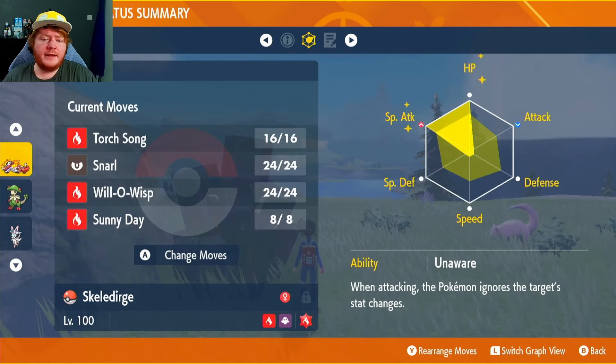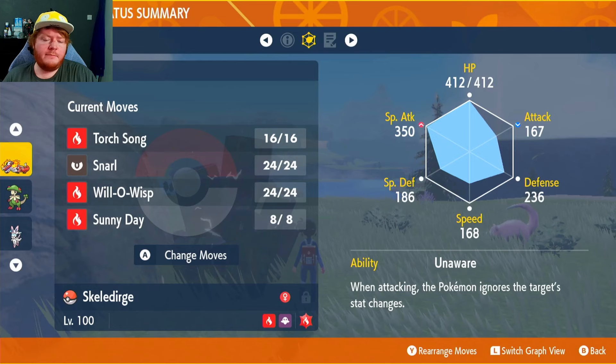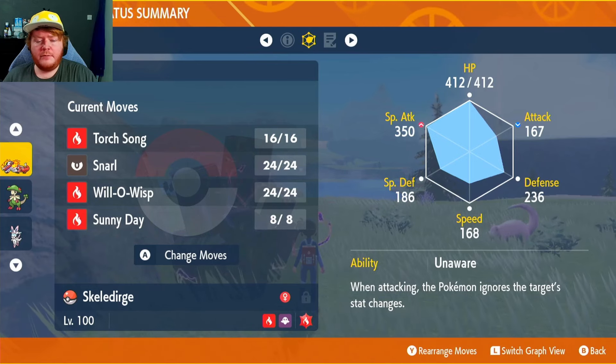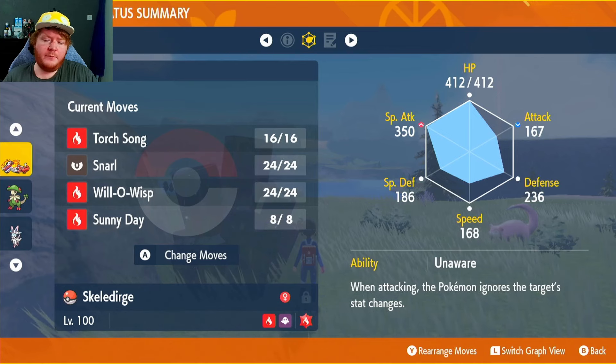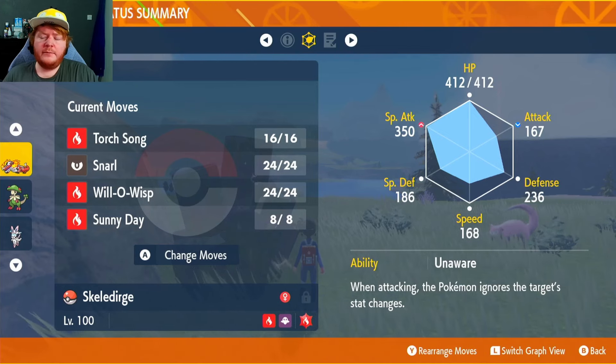EVs in Special Attack and HP, Modest nature to increase Special Attack even more, and max IVs in everything except Attack since we don't use it. The ability is the hidden ability Unaware — if they boost their Special Defense it won't affect us and we'll keep doing big damage, since some of these Pokemon do have Amnesia.